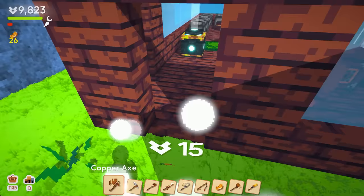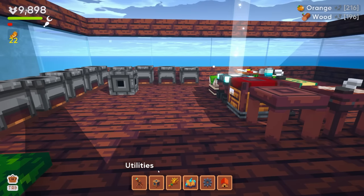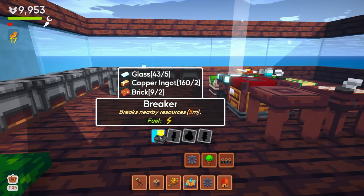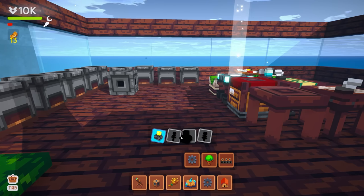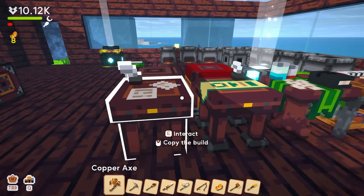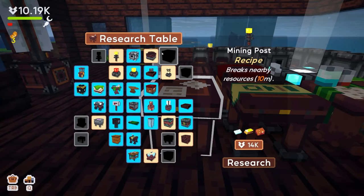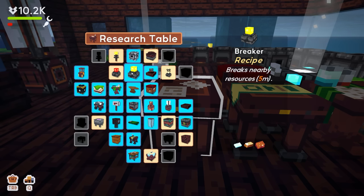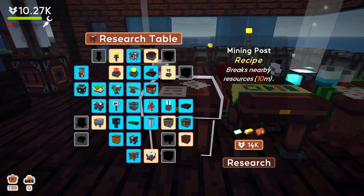We need all the water things we can get. We have the ability to make these breakers and they're not very expensive — they do get more expensive as we go, but I think we need to start making more of them. Oh, what's that? 'Breaks nearby resources' — oh my gosh!